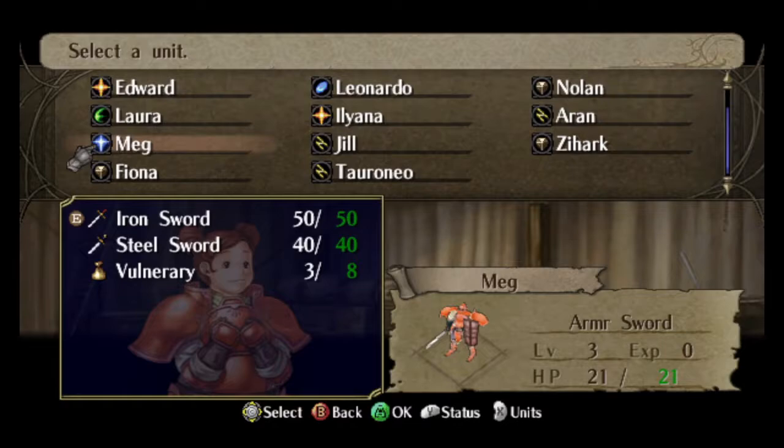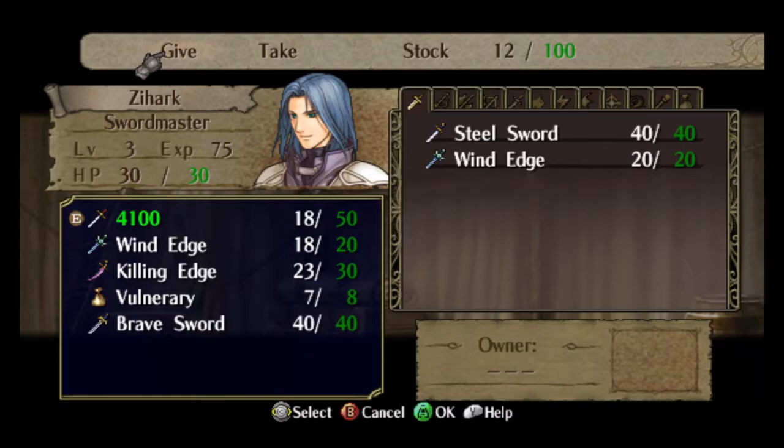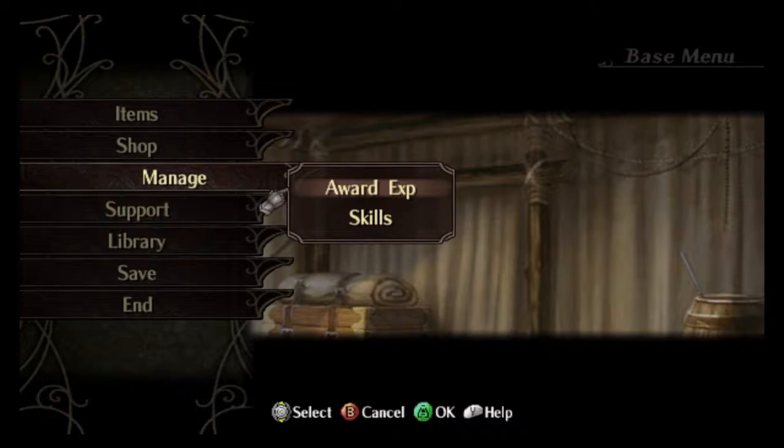One item you might notice that I get is the Brave Sword. The Brave Sword has 9 might and just attacks 4 times. It's not actually very good to use it that much because you want to save it for the other armies, mostly with the Greil mercs. But it'll be useful a few times.